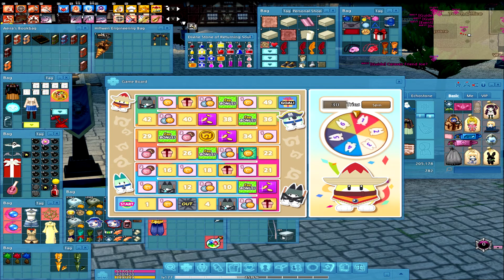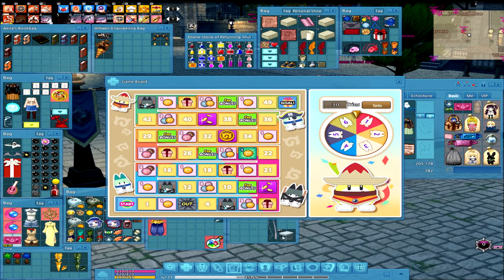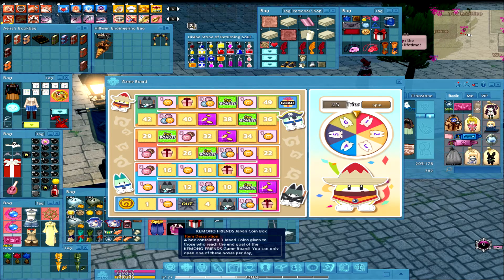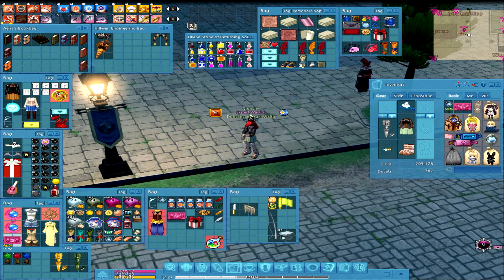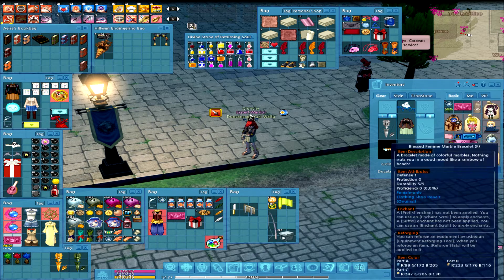That sounds pretty nice. Hopefully we can get a couple more of those. Another big payout — 10k this time. Congratulations, we got a coin box. That just gives us three coins. So for completing the board once, we get just coins. Okay, well, that's kind of sad. These I have to fit in the bank.